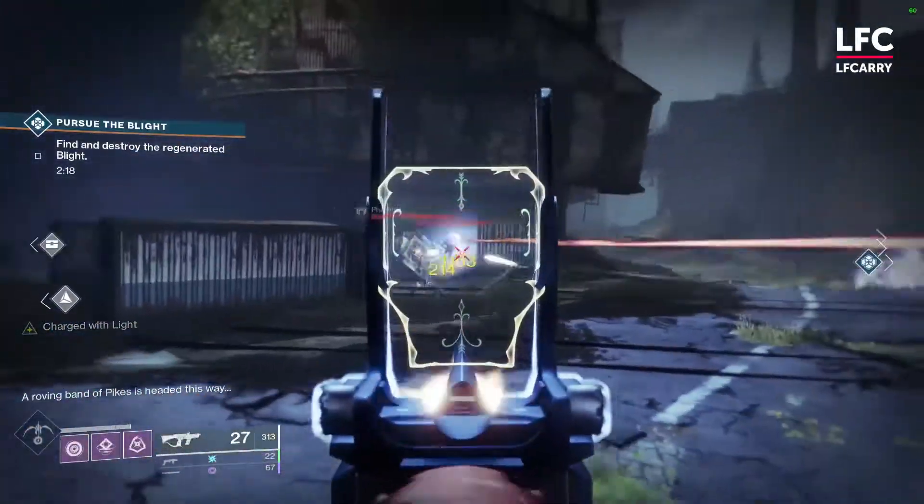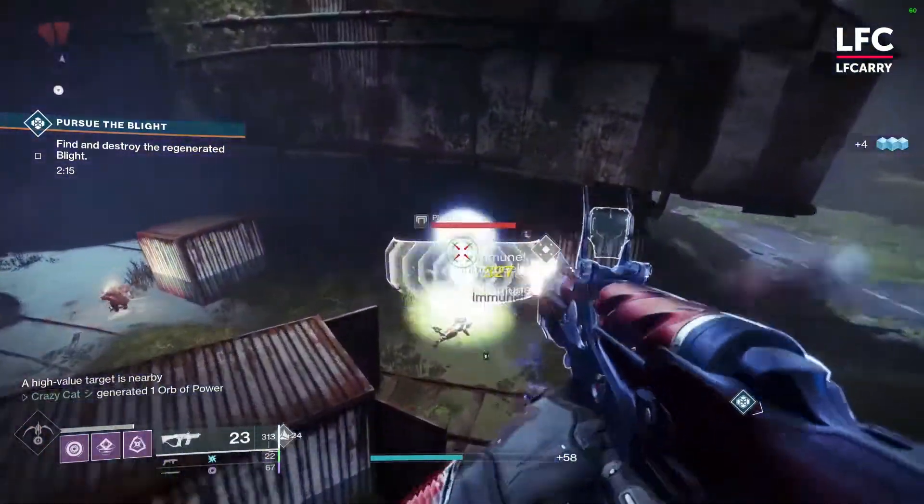It's all up to you to decide how to use your exotic slot. The Huckleberry, just like Borealis, can drop from Xur's exotic engrams or just come as a random post-match reward.